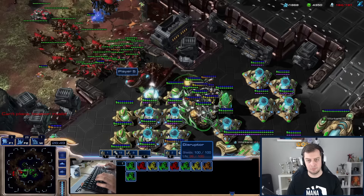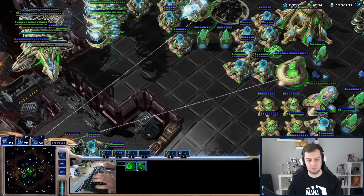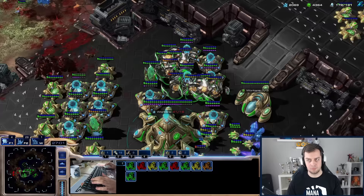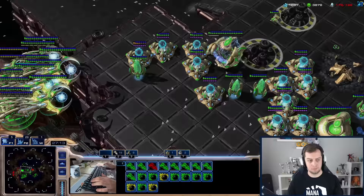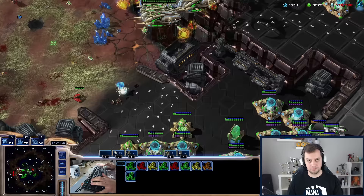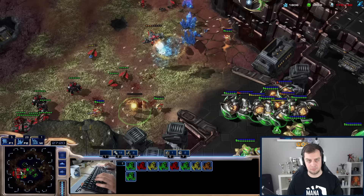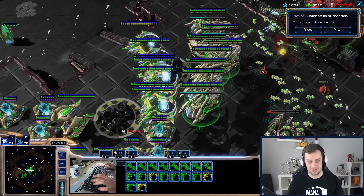I'm trying to build more static defense but there's only so much room. More Ultralisks are coming but luckily they were blocked by the Roaches, so the disruptor shots got very big hits. I lose one Carrier there and I was quite unhappy about it because I can't rebuild the Carriers — I don't have the Stargates or the Fleet Beacon because the Protoss army on the back destroyed all of it. And I don't want to spend money on rebuilding the tech structures. I'm even starting to use the first disruptor shots on workers. That's the first GG I hear from the AI!